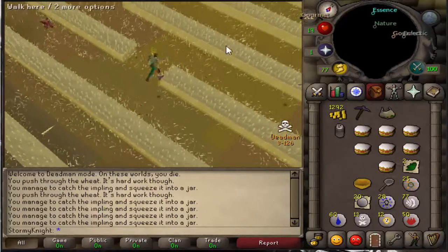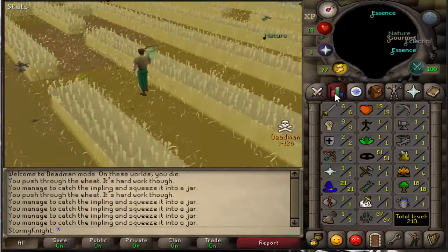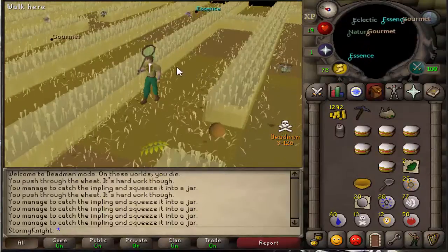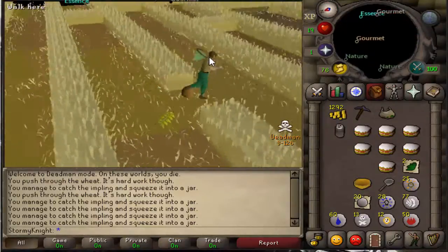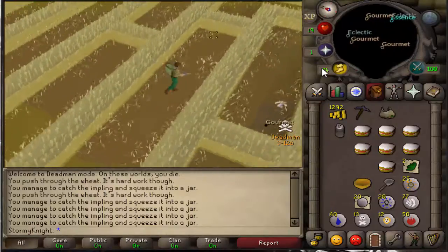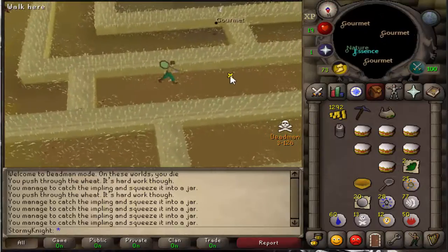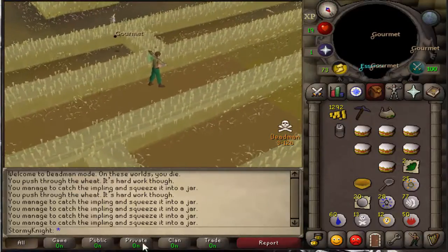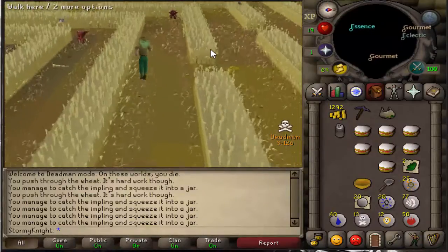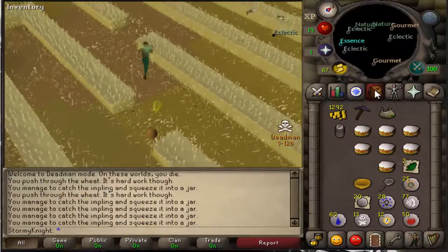Getting runes from essence implings is really useful for money. The highest impling I can catch right now is magpie implings, and they can be extremely profitable. The first thing I got from one was a tooth half of a key — that's really good money for me, around 12k. I've put an offer in and I'm waiting on that. That's basically how I'm going to be making money.